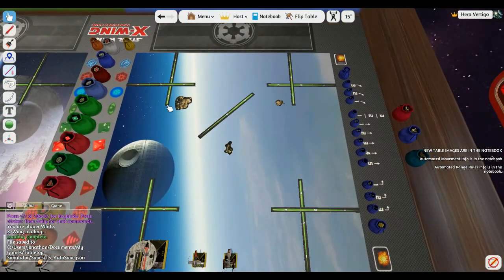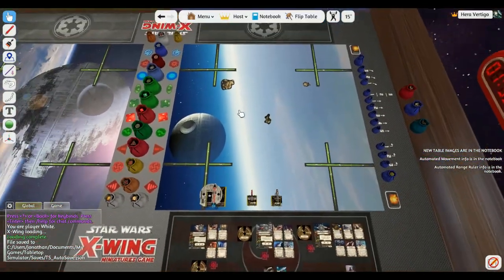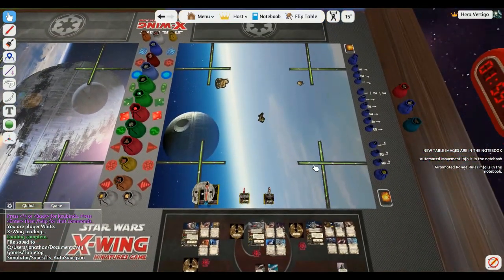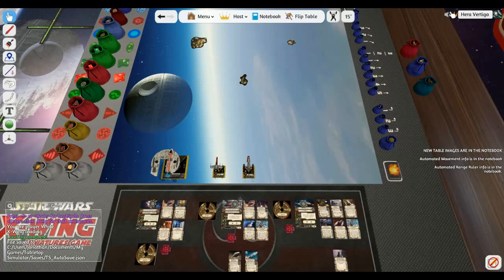We'll show the range ruler in a moment. The opponent sets up their side - I don't have an opponent right now, so I'll unlock the setup guides that help you get positioned, then delete them out and we're ready to play. Also, the C key turns on voice chat - it toggles on and off.